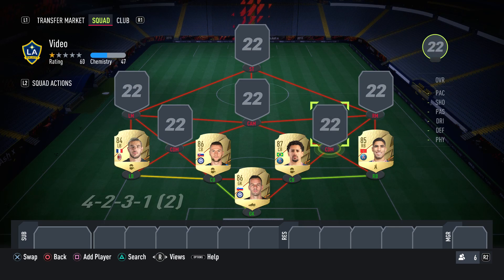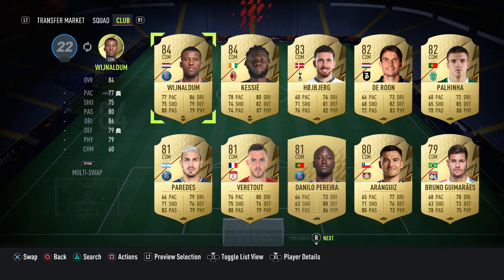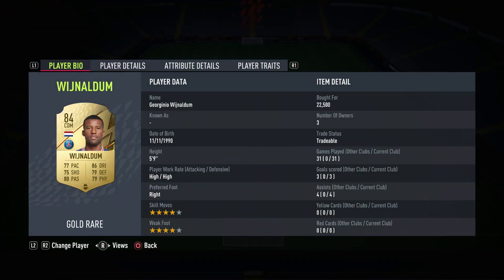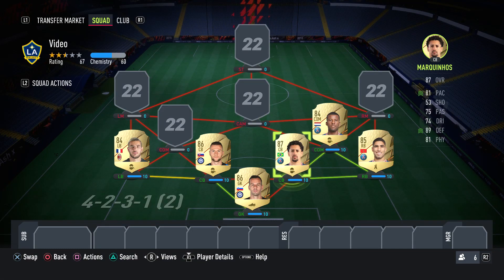The first central defensive midfielder we've got is Gini Wijnaldum. The reason we've gone with Wijnaldum is because he's well-balanced, and that's what you want from a central defensive mid. He also only costs 22k, and his stats are very, very good. He's a high-high, four-star, four-star, and he links to both of these players here. I highly suggest picking up Wijnaldum because he's a very good player in this game — I've really enjoyed using him.